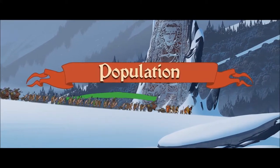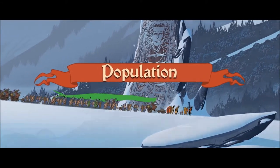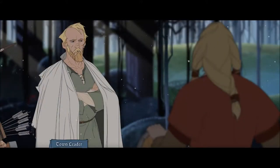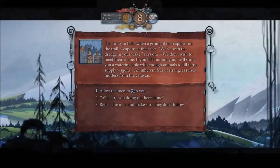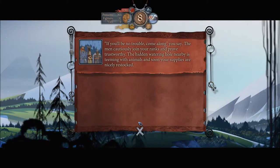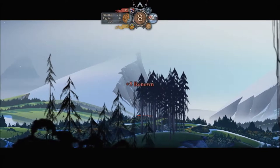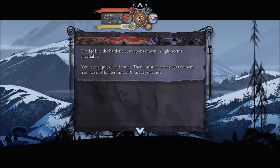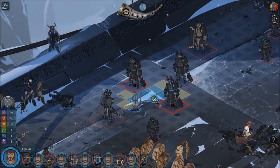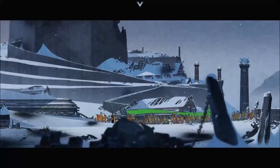Finally, managing your population is also at the centre of your travel strategy. As you cross the vast landscapes, you'll meet and converse with a variety of people along the way, many of which will join your caravan. The size of your caravan impacts how quickly your supplies deplete, but also comes into play in your battle strategies. If you lose valuable warriors because you don't have enough supplies to keep them from dying, you might find yourself outnumbered, directly affecting the difficulty of combat.